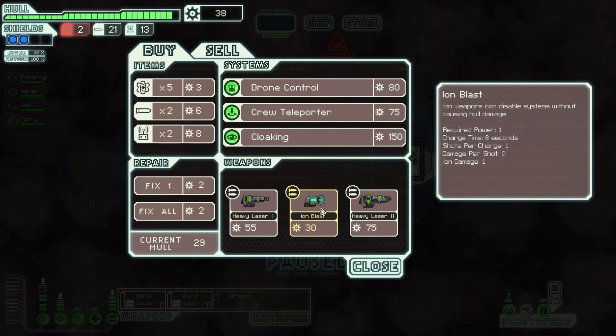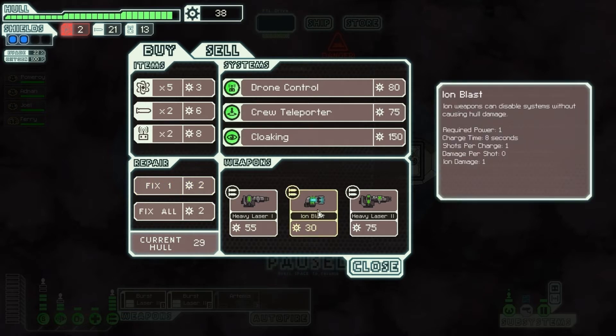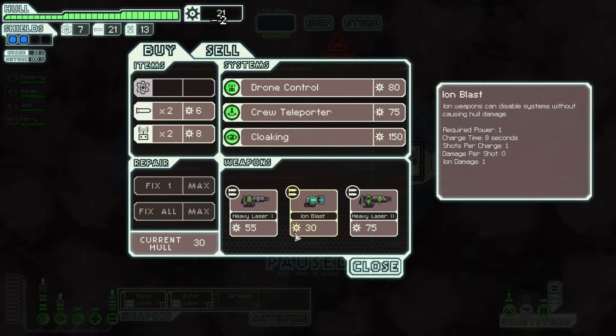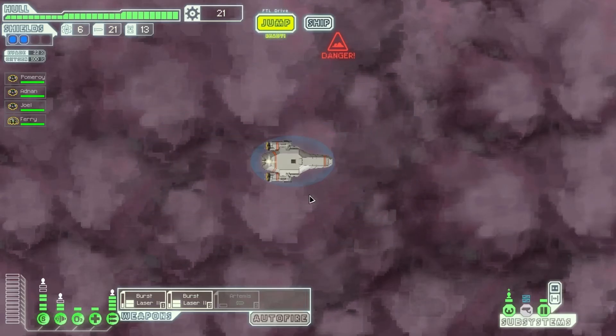It doesn't do any damage but I could always be firing it to keep the power offline. That might be a decent upgrade. I still need to invest in upgrading my weapons before I could use it. I'll keep a hold of it for now — I won't bother buying it because I want to get some fuel, I'm getting a bit low. Let's make the jump and we can get out of this sector safely.